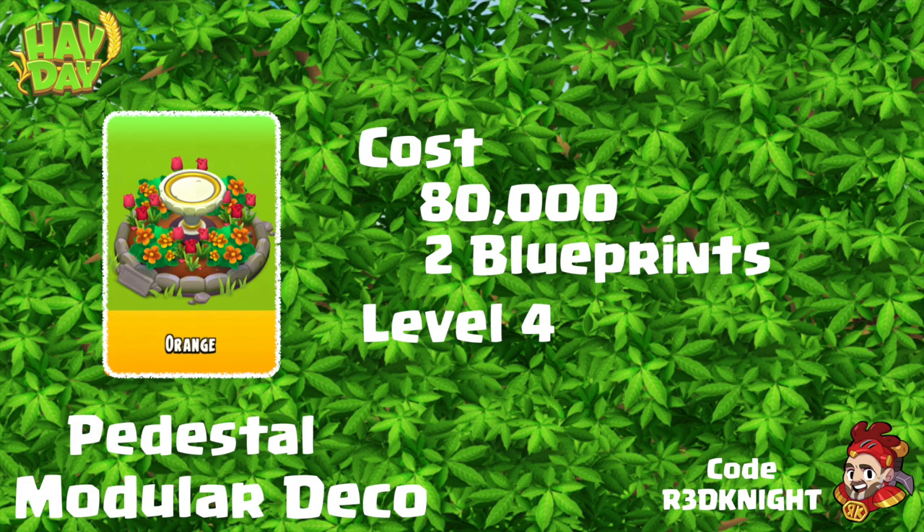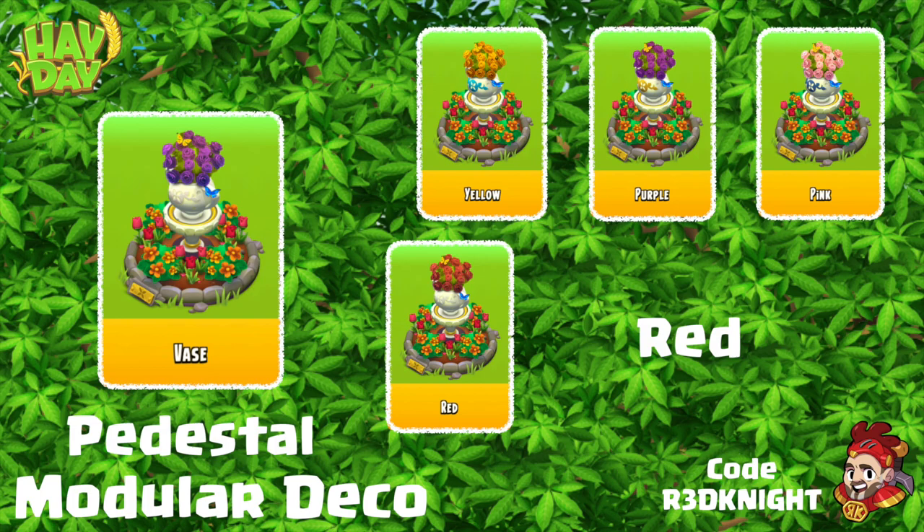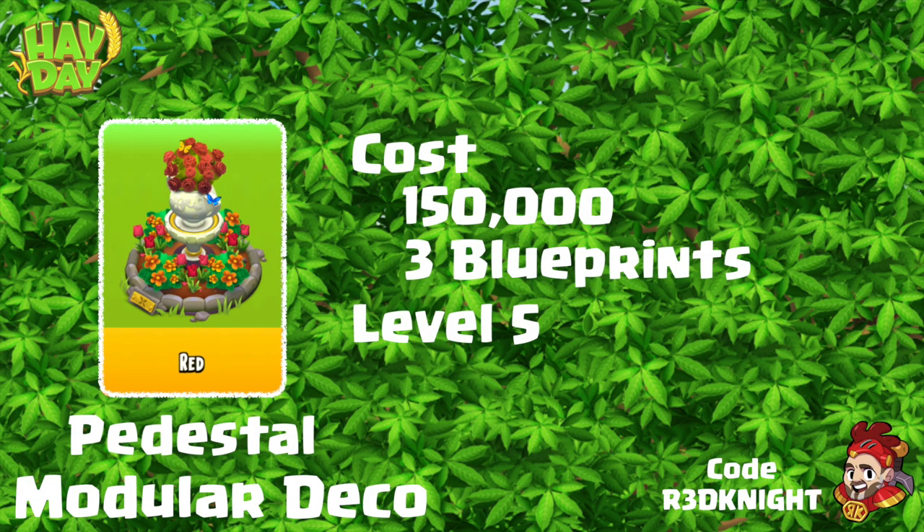That one cost me 80,000 gold coins, and I get to use blueprints. If you want to see how many blueprints you've got, check in your game at the top where your game name is — it will show you how many blueprints you have. From there we're working towards the final stage: there's vases, monkeys, and a birdbath. I wanted the vase — I like the flowers on top, I thought that would be a nice topping piece. There's yellow, purple, pink, and red. I'd already gone with red and orange, so I wanted something that would blend in nicely, and the red had that red-orange glow to it. So that's what I chose. The level 5 decoration to get to this stage costs 150,000 gold coins and 3 blueprints.